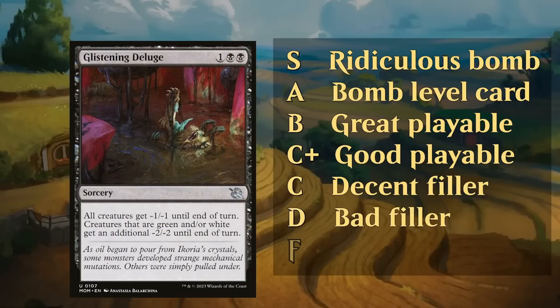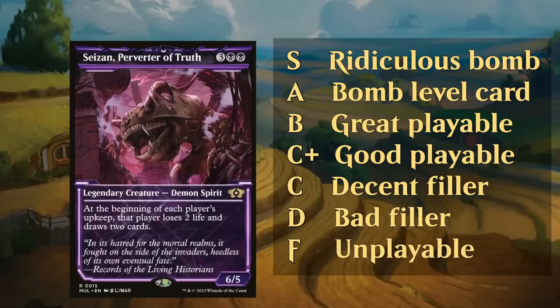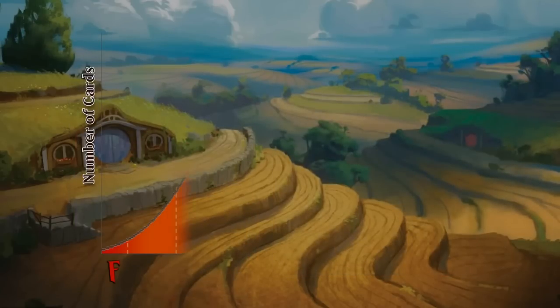Then we've got the D category — usually bad filler cards you want to avoid in your main deck. A card like Glistening Deluge could make a fine sideboard card: leave it out in best-of-one, but great to bring in for best-of-three against green and/or white decks. Halo Hopper is another example of a low-impact card — even in a Convoke synergy deck it's not going to be all that great. And then there's the F tier. There's not a whole lot of F-tier cards in limited these days, but Perverter of Truth would be one — a card that gives the opponent an almost immediate advantage before giving you any extra cards.